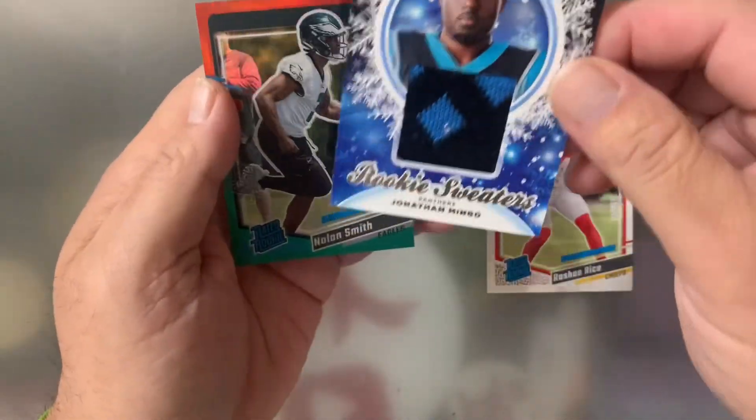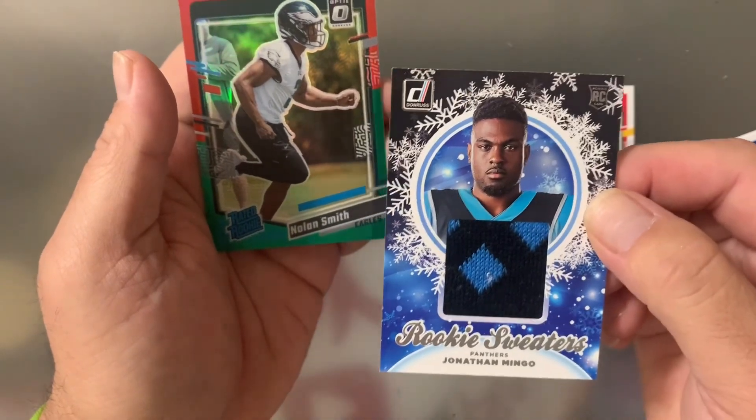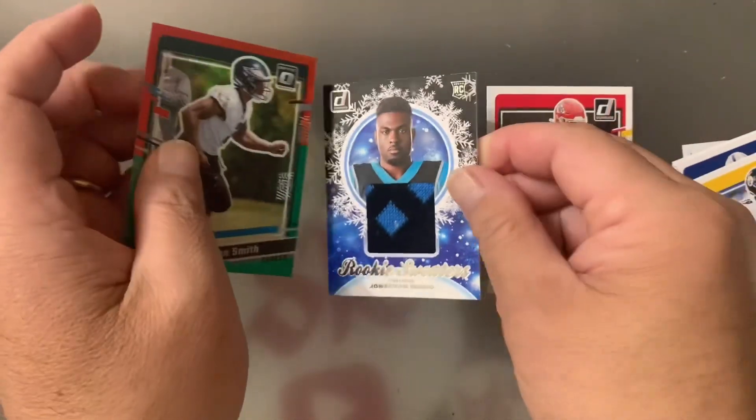Oh, this is the winter sweater card. Sorry about that. We got Jonathan Mingo, the rookie sweaters. And we got Nolan Smith.